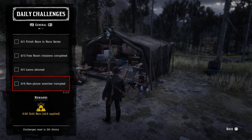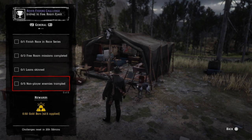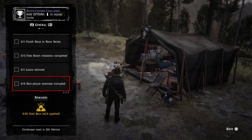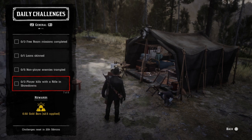Next on the list is five non-player enemies trampled. If you're doing railroad roadblocks or hideouts, just ride your horse in and trample them. You can also make any NPC your enemy — lasso them, let them turn red, then trample them that way.